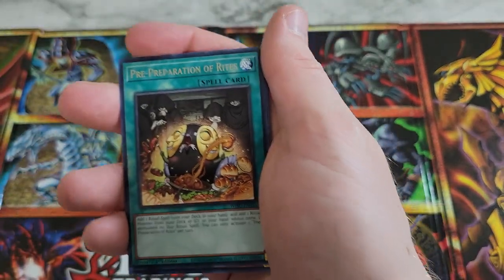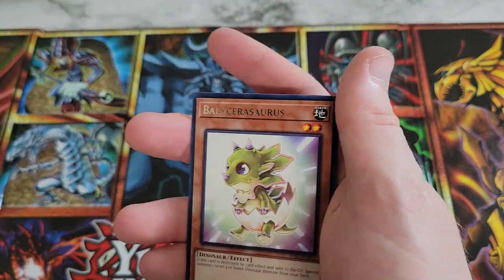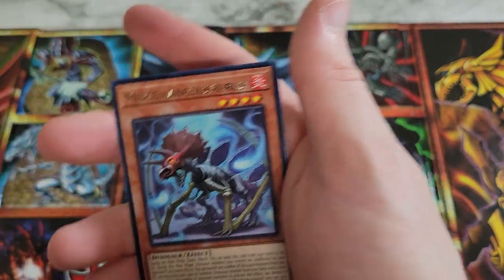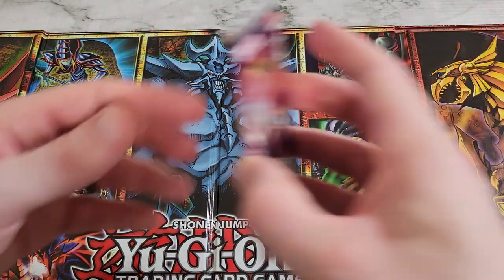Giant Rex, Pre-Preparation of Rites, Vanquished Soul Pluton HG, Baby Sarasaurus, Incantation Shallow Slime, Boulez de Nouvelles, and Miscellaneousaurus. I'm allowed to butcher the French names now because I have a collector rare.